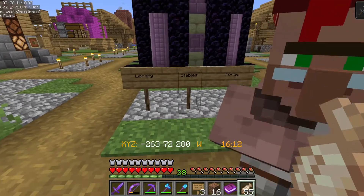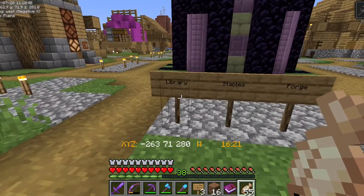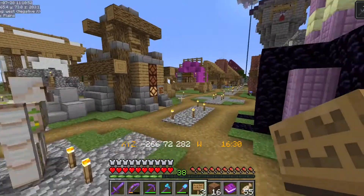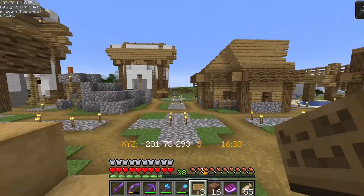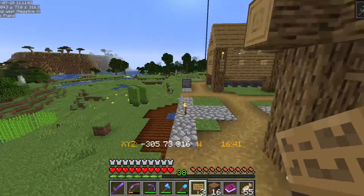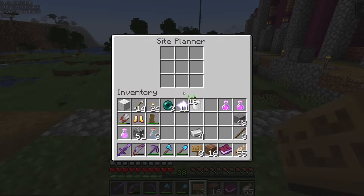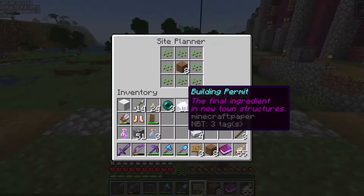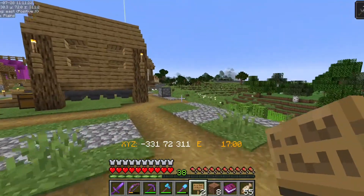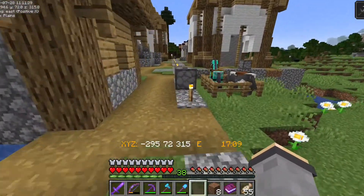I thought I had more things that I wanted, but this is what I'm going with for right now: a library, stables, and a forge. This plot behind me here I'm actually going to earmark for the library. And then over here we're going to build a couple of other places. The barnyard is where I'm going to put the stables, so I'm going to tuck that right in here. And then we'll plop a sign down. Let's move our horses over here because they are actually occupying the spot where I'm going to put the plot for the forge.